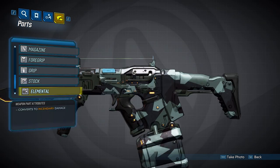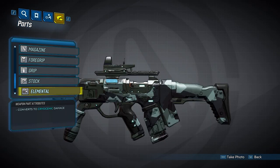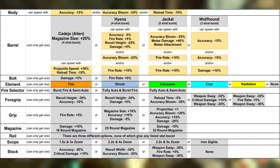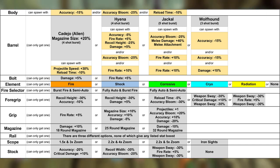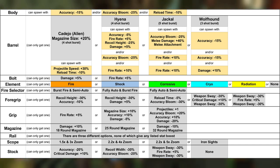Dahl SMGs can spawn with all five available elements: fire, shock, corrosive, cryo, and radiation. Most of the time, though, you will probably see no element. Here's a table to help keep track of all the different parts you can get on these. I will also link a spreadsheet that will have all of this information and the parts for other gun types as I get to them. Anyways, that'll do it for Dahl SMGs. See ya.